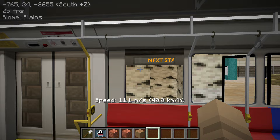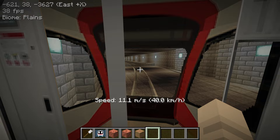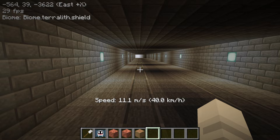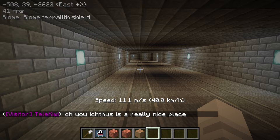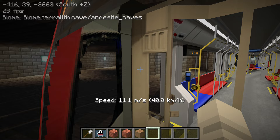The next station is Riverside and we're going to get out and interchange. I also want to see where the track branches or merges with the other branch, because the train just turns back at Riverside — backs out and keeps going. I want to see where the other track merges in. Oh, here's the branch!